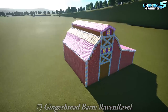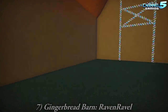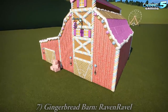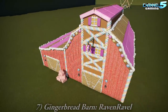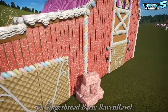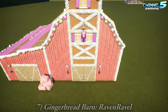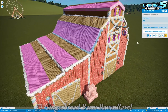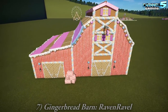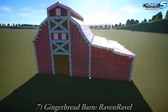The Gingerbread Barn by Raven Ravel. Is there anything inside? You might be able to convert it into a motel or a staff management facility. The strawberry — the Astro Belts — as the red barn walls. I like those, really great. I'm not sure about the pink roof, but we can recolor that. You can't recolor that. But this is a really nice creation — I love the shape of the barn. And those hay bales. Yeah, the shape's great.